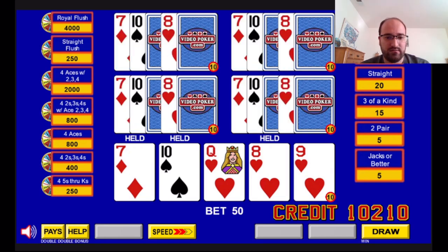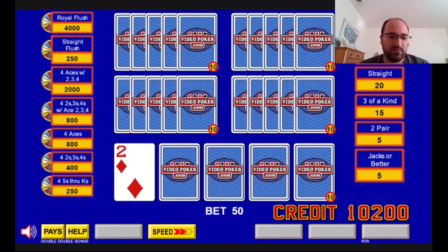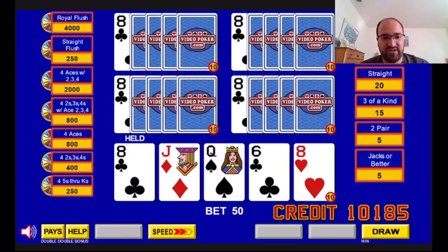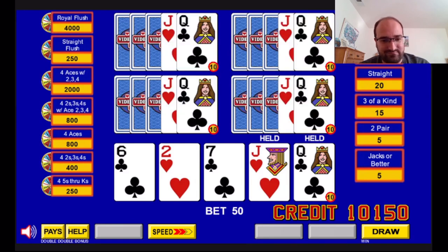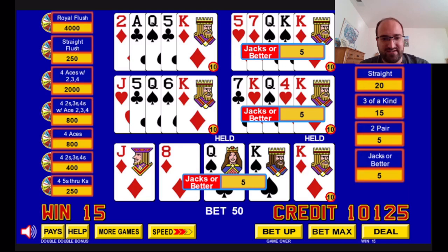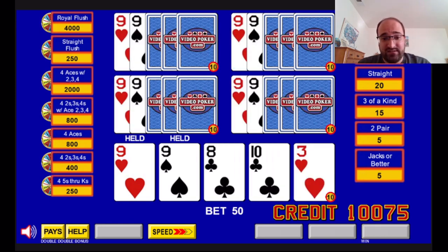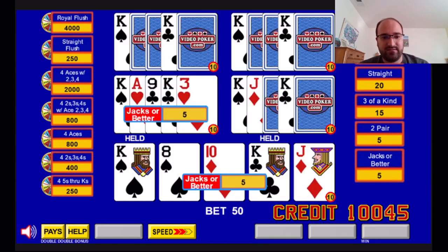Seven, eight, nine, ten — straight plus draw with a double gap, that's going to be tough. I'm going to go for the straight, that's normally what you should do. And because they're betting double, many small wins are not going to be able to bring you back your bet of 50. Pretty much required to get that spin of the wheel or get anything good.